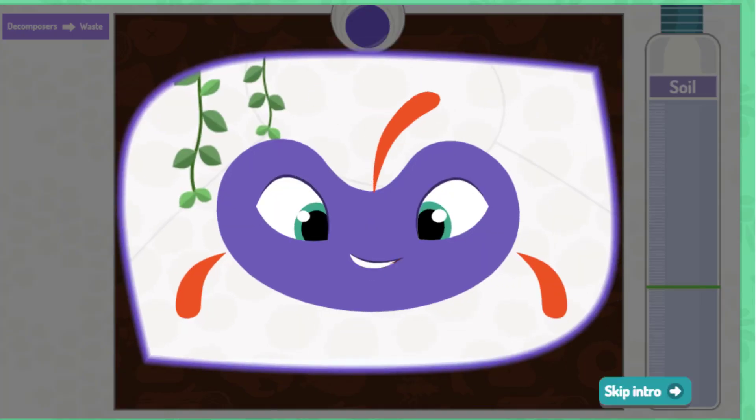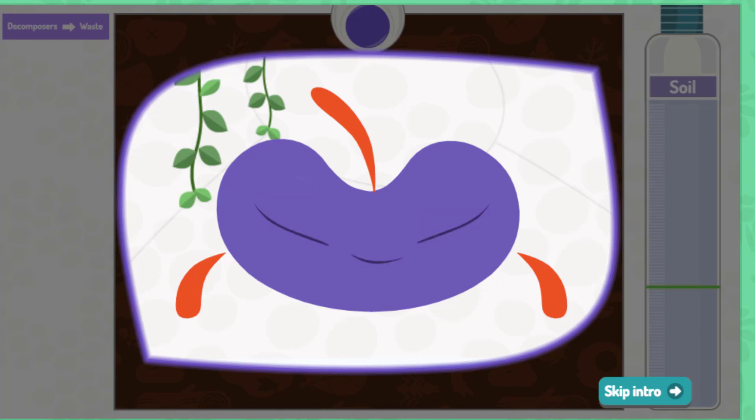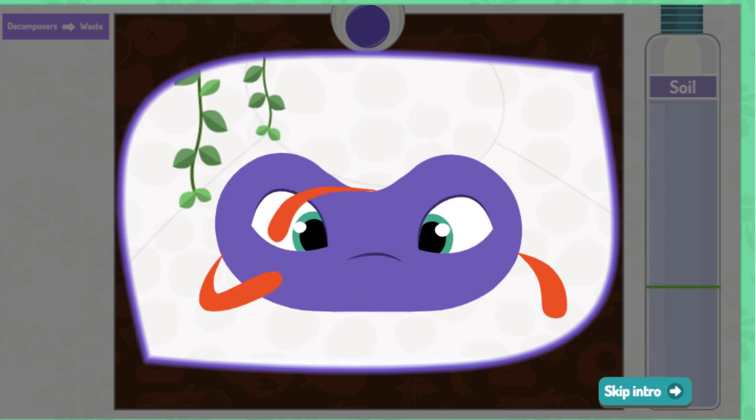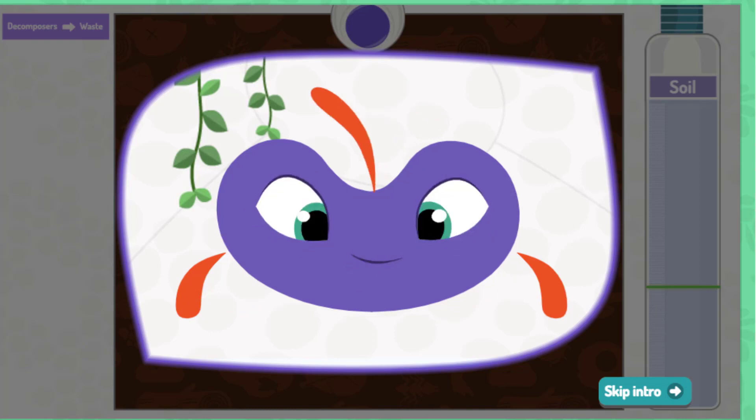Hello earthling! The jungle is full of life, and with all of that life there's also a lot of waste: fallen leaves, rotten fruit, old logs, dead animals, and of course poop. But why doesn't all that waste fill up the jungle? That's because there are lots of living things called decomposers that can live off different kinds of waste and break it down into nutrient-rich soil that plants can use. These decomposers work one after the other — they help the jungle stay healthy and grow new life.